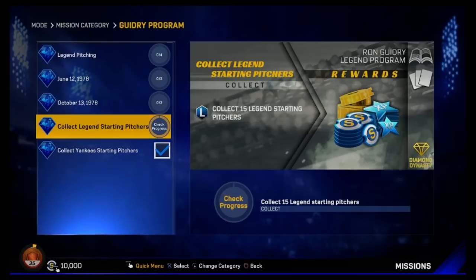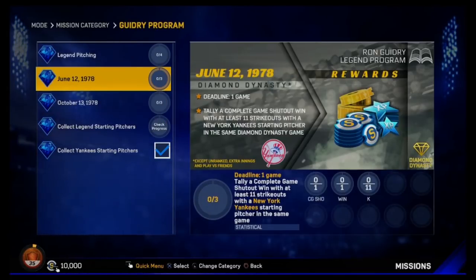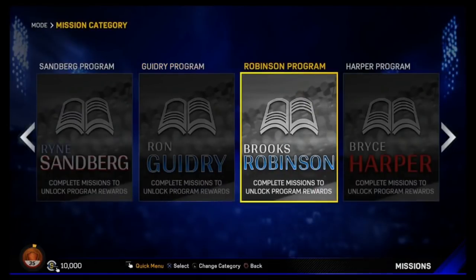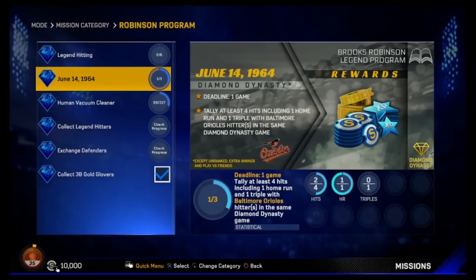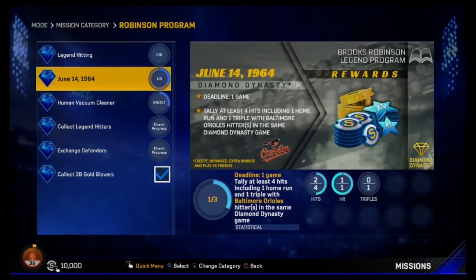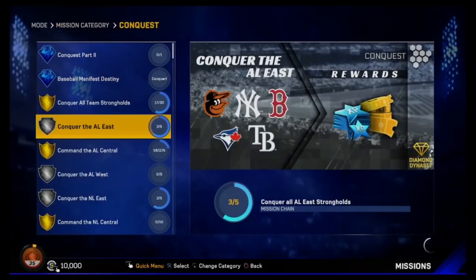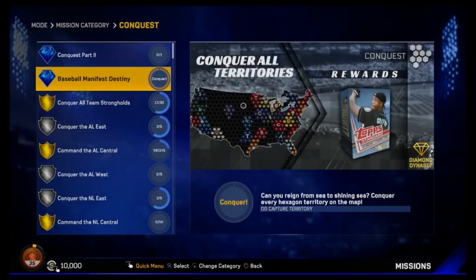I've got the Yankees starting pitchers — I bought those. I'm going to try to get some of this stuff done, like this mission right here: get a complete game shutout in 11K. I have Yankee Stars and I'm going to try to do that in a play versus CPU game. I've also been working on the Brooks Robinson program. I've been working on Conquest — I want to get it done so I get the 10-pack bundle.